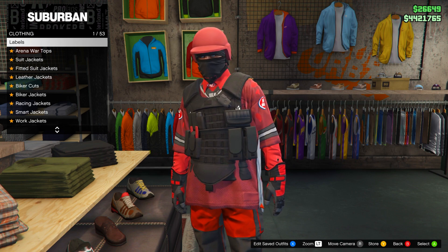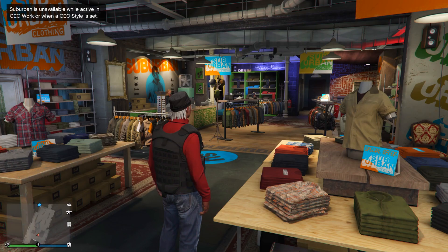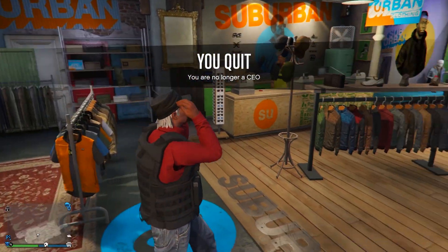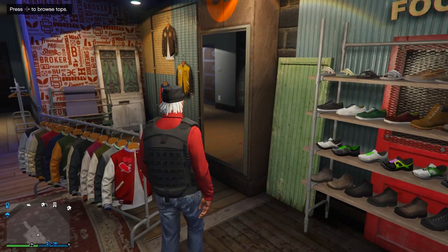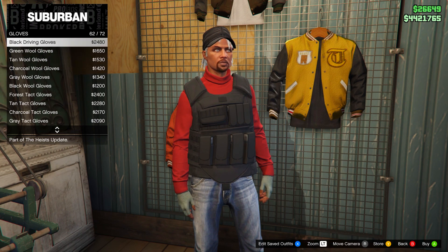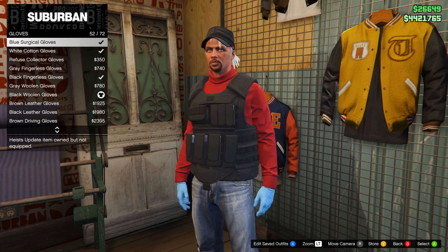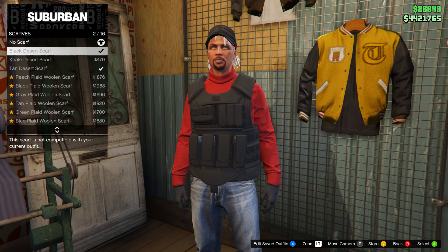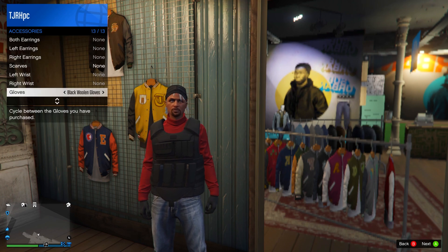When you load in, run into the clothing store and press right D-pad on any of the menus. Wait on here until you get kicked off the menu. When you do get kicked off the menu you'll see you have the outfit back on. Now retire from your CEO and you'll still have it. Head over to the accessories menu and equip whichever gloves you want with the outfit — black woolen gloves or blue ones. You can also equip a black desert scarf using your interaction menu, but it's optional.